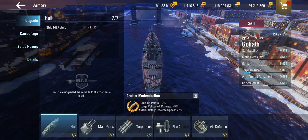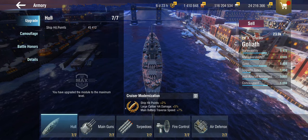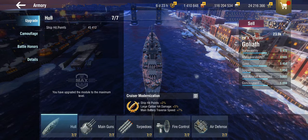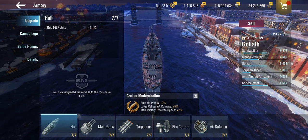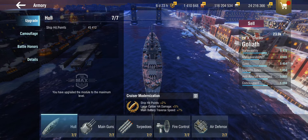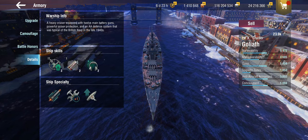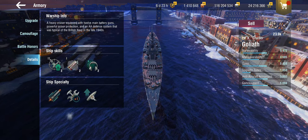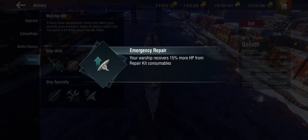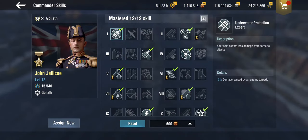She has received a 0.5 second improvement to her rate of fire and a four percent better dispersion — so half a dispersion module. More interestingly, a new passive skill has been introduced: a sort of super heal. She now gets single fire torpedoes, the extra heal, and an emergency repair passive which means we recover 15 percent more hit points from repair kits.